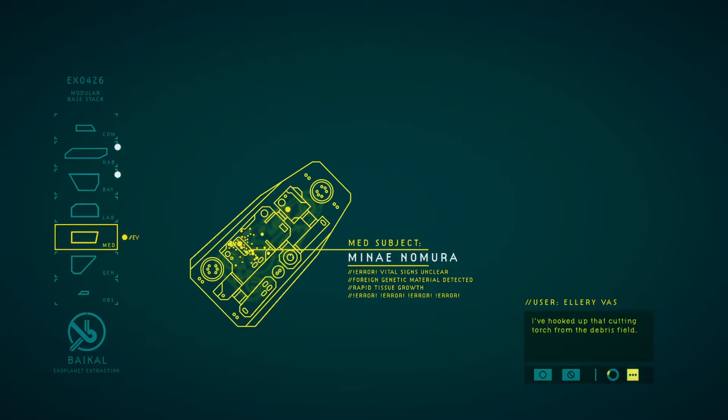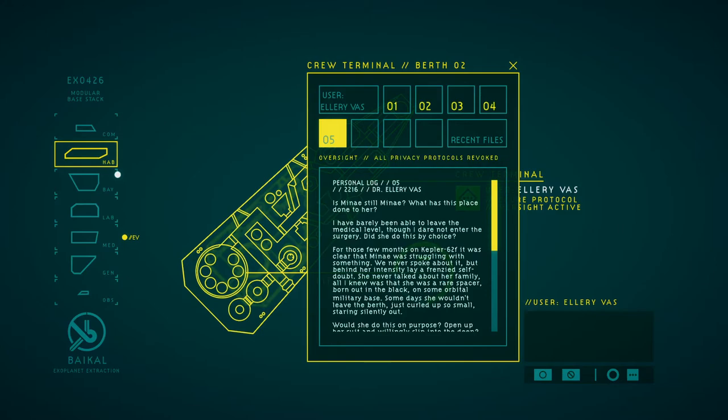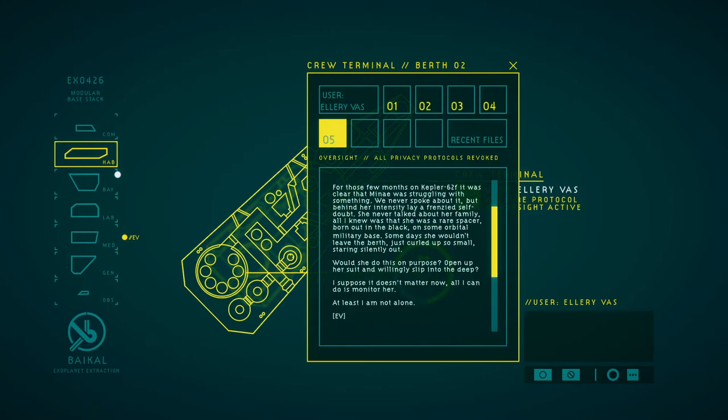I've hooked up that cutting torch from the debris field. We can cut into that anomaly found on the slopes. Bring some samples — we are going to need all the power and oxygen in there. No more secrets. What are your thoughts on this? It's Mine. What has this place done to her? She's probably been unable to leave the medical level, rather than enter the surgery. Did she do this by chance? For those few months in Camp 62F, it was clear that Mine was struggling with something.